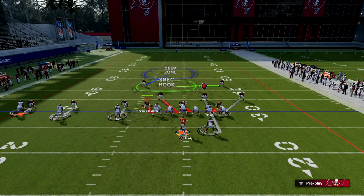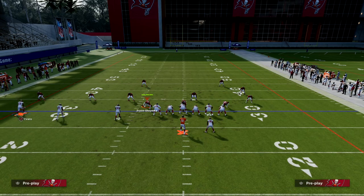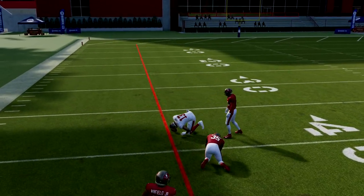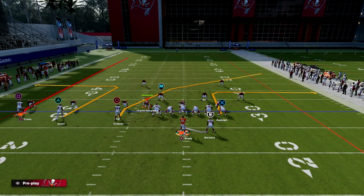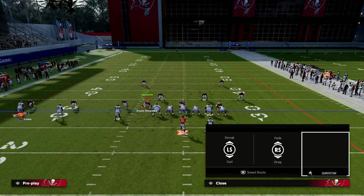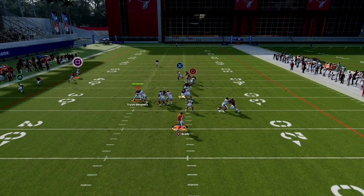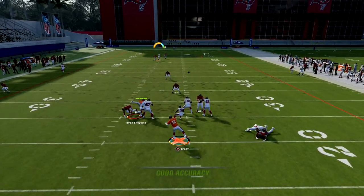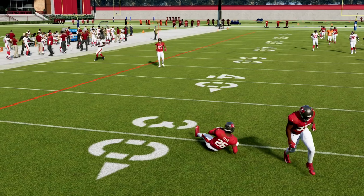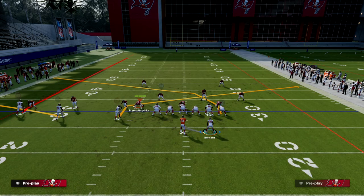Against cover two this is a really good play, especially running your trips to the wide side of the field. Just free-form the fade to the sideline — that should be an easy hole shot for your offense, forcing them into cover three or cover four. In either of those you'll have a one-on-one, so feel free to throw it up. You can also add a skinny post on the outside as another read against man, which could be a great hole shot if there's no deep middle third.